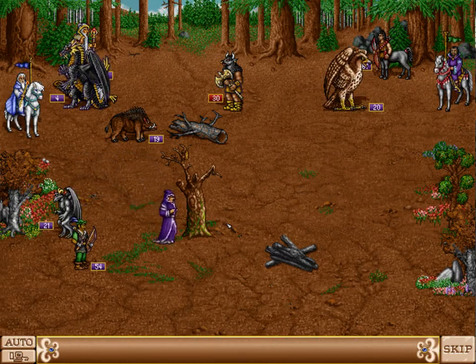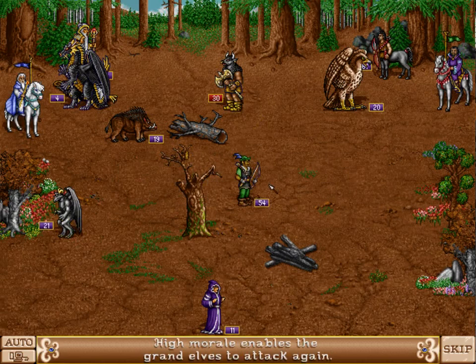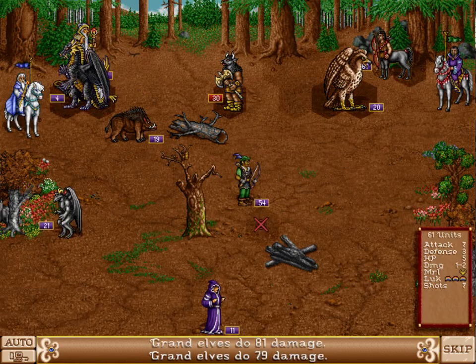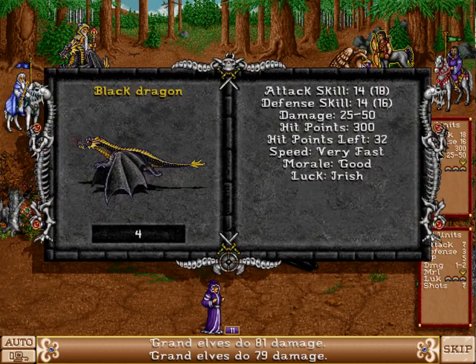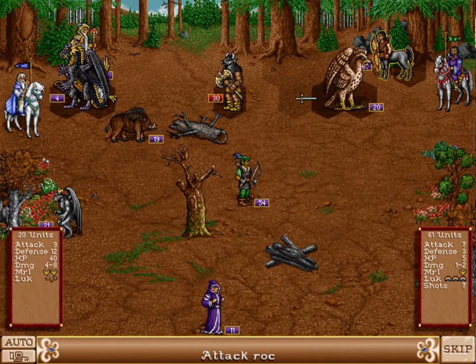Gameslayer will complain that I'm very lucky with my good luck — indeed I am, but that's because of my artifacts. Also, Gameslayer is now smart: he's moving his ranged units apart from each other so that I cannot block them all at once. He got high morale, so he can now actually fire with his elves and deal a decent amount of damage. I only have 32 hit points left on my Black Dragons — I'm going to lose some of those guys.